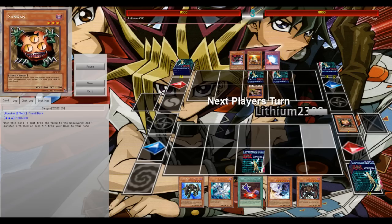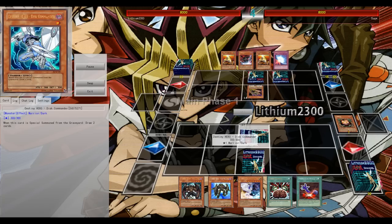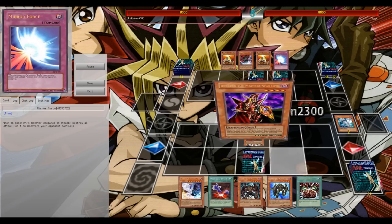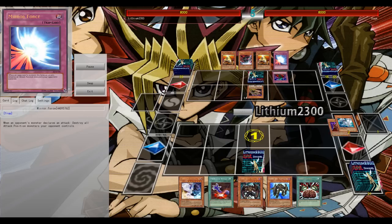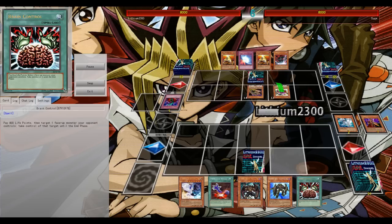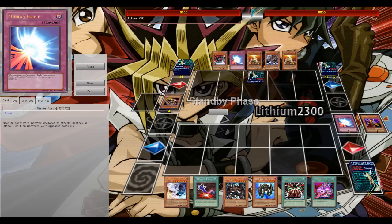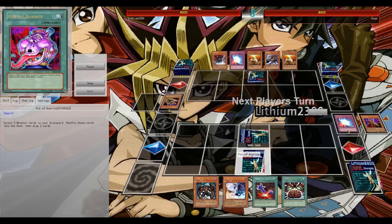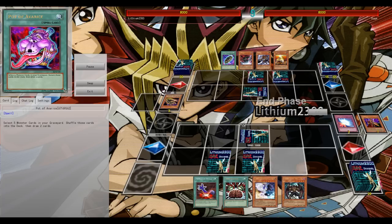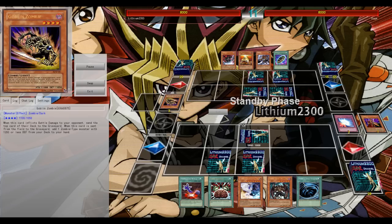Game 2 — I get to start. I set a monster and one back row — Mirror Force indeed. I have Disc Commander and Premature Burial for Brionac. He plays it safe too, very passive, just poking with Goblin Zombie. I normal summon Breaker to pop one of his back rows and potentially clear the way for Light and Darkness Dragon. He attacks into Mirror Force — the Spirit Reaper would have let him pick a card from my hand. I set Fear Monger since I have Disc Commander in hand, going into a very slow game.